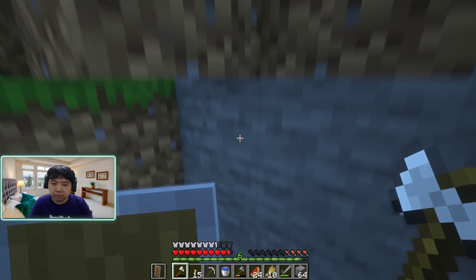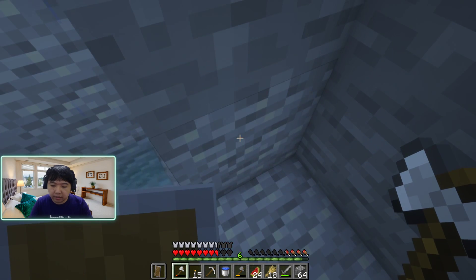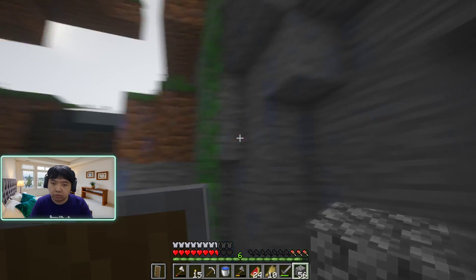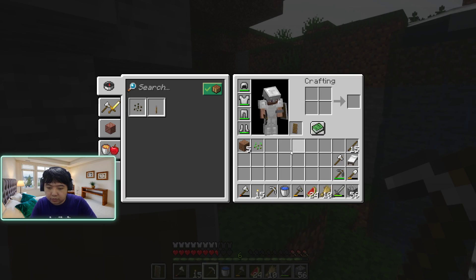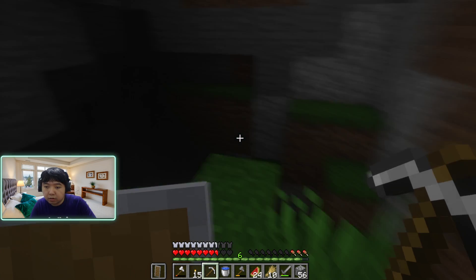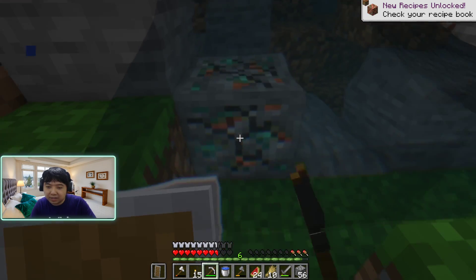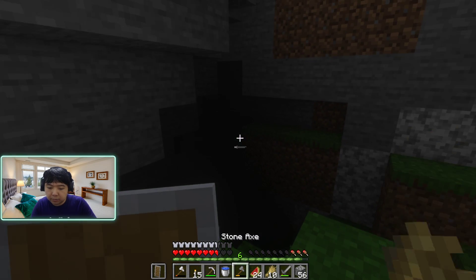I've got auto-jump on — maybe I should turn that off. Oh, that was actually very unlucky but luckily we didn't die. There's copper and it's raining. Can I just hide here for a moment? I'll turn off the auto-jump. We don't need an iron pickaxe for copper — copper is like the most useless thing. We'll just use our iron pickaxe anyway. Apparently copper is the most useless thing in the game — it's not good for anything. I'll just put a light here.